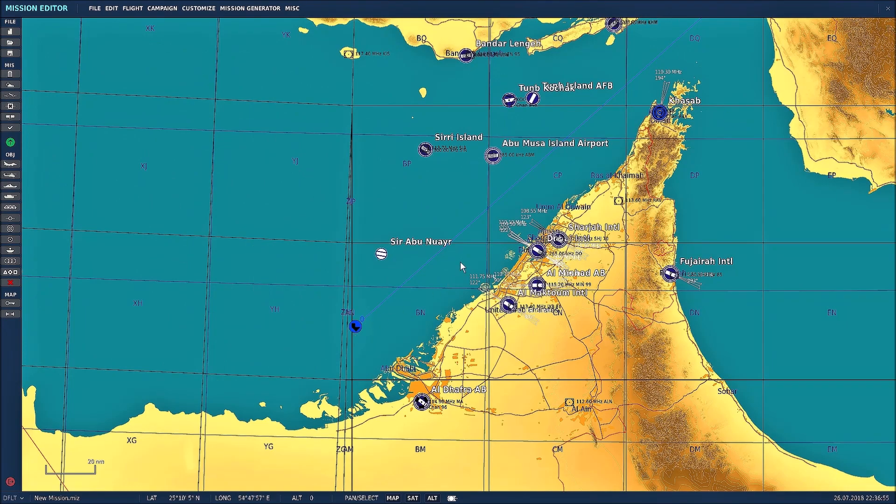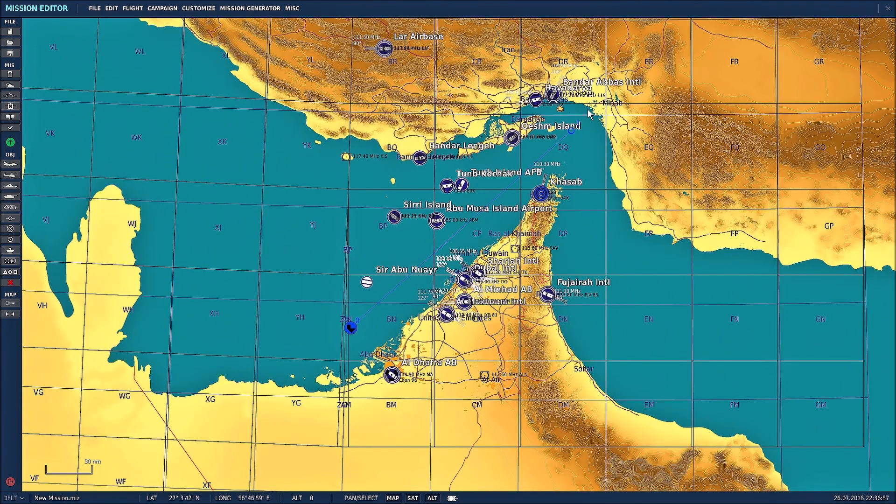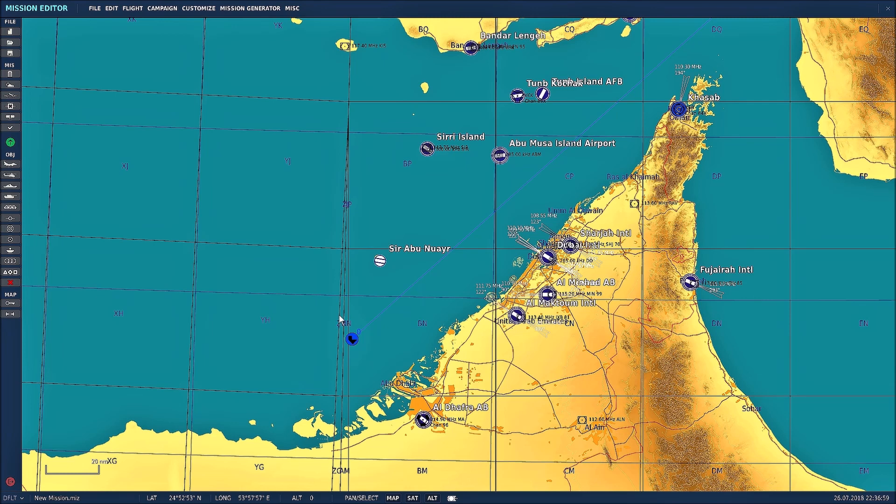Place the boat wherever you want it. I just gave it a waypoint so it goes completely straight, depending on your wind. You can't get carriers right now to move into the wind, so you'd have to have one static wind direction and one static direction for the carrier to get headwinds.